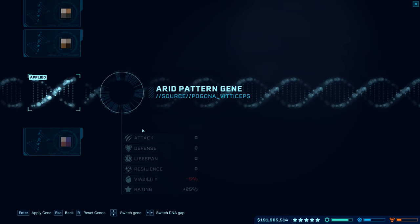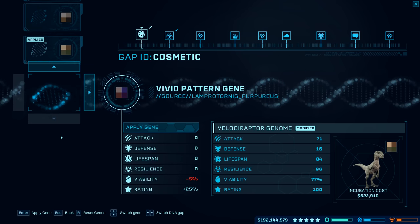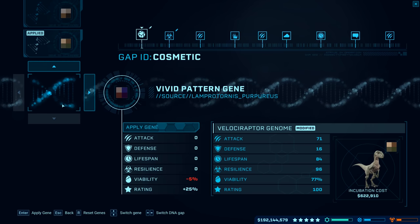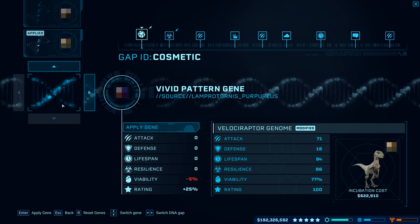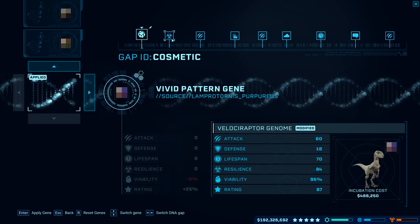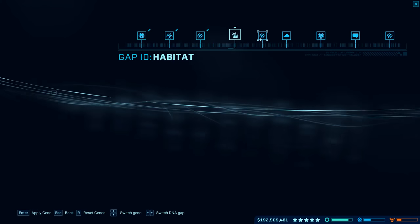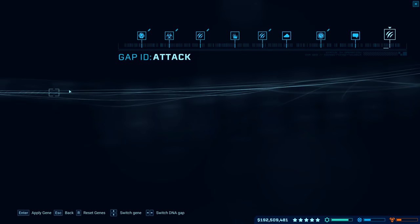We're going to need to make three Velociraptors, so since we don't need a high rating, let's just do hatchery capacity so we make three at once. I guess we could give them a high rating just because why not. Velociraptor — what is their ideal social group? Two to six — okay, three is definitely in that range. Let's reset the gene. Oh, what is that? Vivid pattern! We're going to have a vivid pattern Velociraptor — I don't know if we ever saw that.